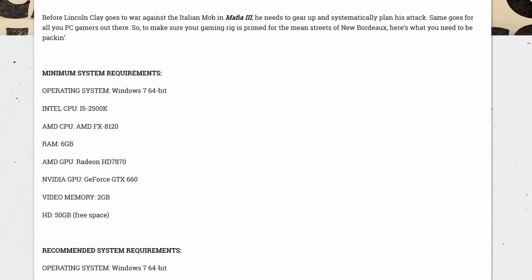Here are the minimum system requirements. Operating system: Windows 7 at the very least, 64-bit. Intel or AMD CPU — either one you happen to have — this is the bare minimum CPU you're going to need to run Mafia 3. 6 gigs of RAM, along with an AMD or Nvidia GPU, either of those will do, with at least 2 gigs of video memory, and of course 50 gigs of free hard drive space.